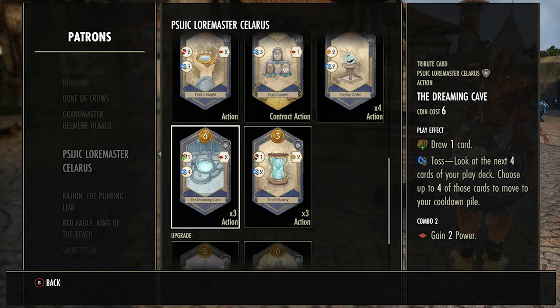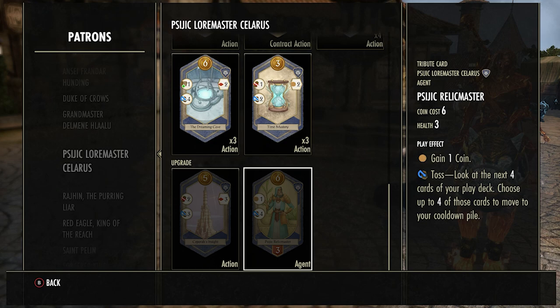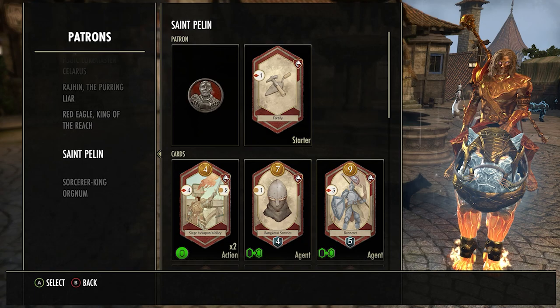There are a couple of upgrade cards. Sephora's Insight — I don't think it's a good card, pretty trash. It costs five, goes into your deck, removes two cards from the tavern and lets you toss three — not really good, a waste of a slot. Similarly the Sigic Relic Master: you get one coin for using it and can remove up to four cards from your draw deck. It costs six coins and does go onto the field so it's very slightly better than the Sigic Apprentice card, but it still takes up a deck slot you don't really need.